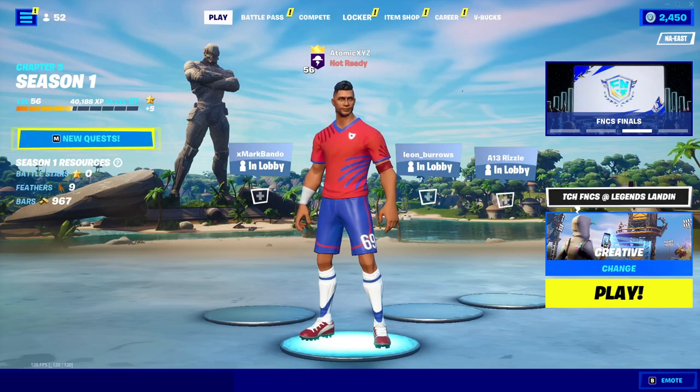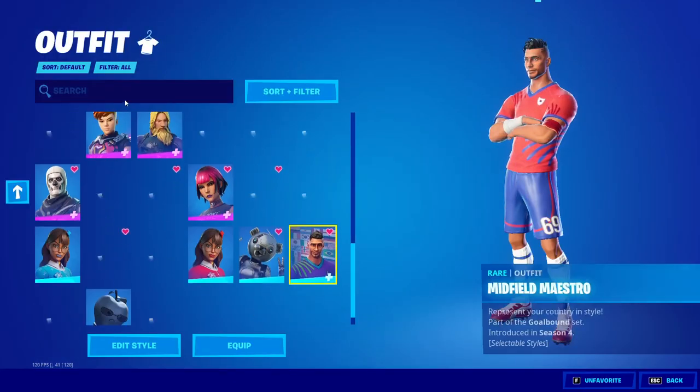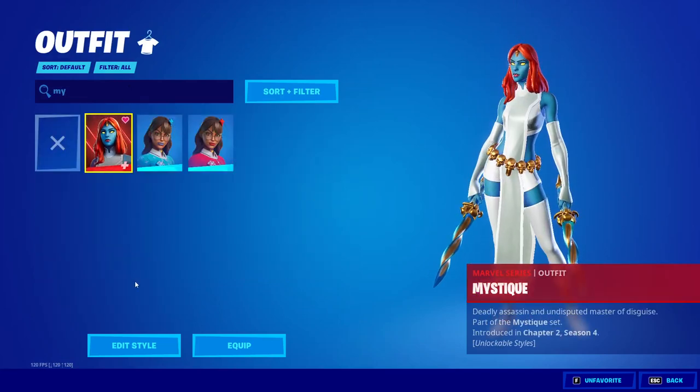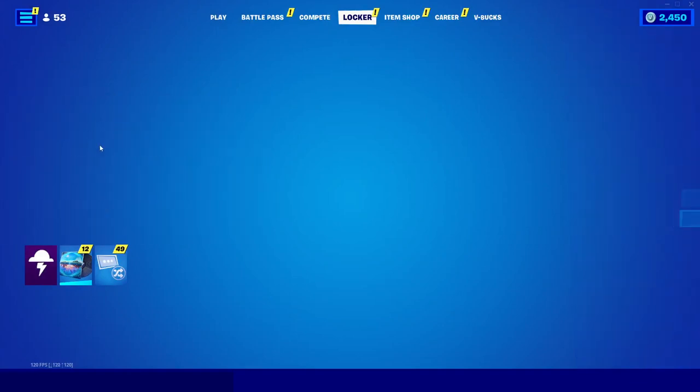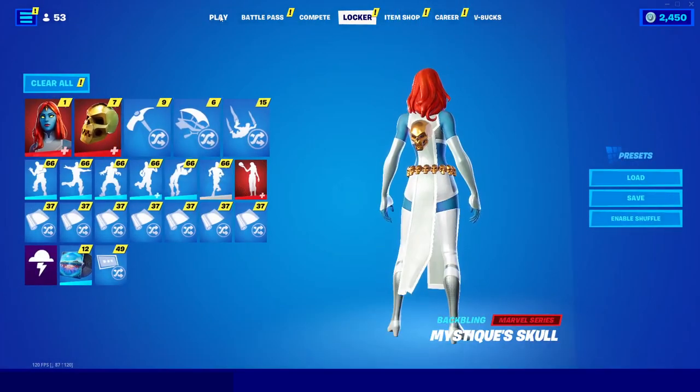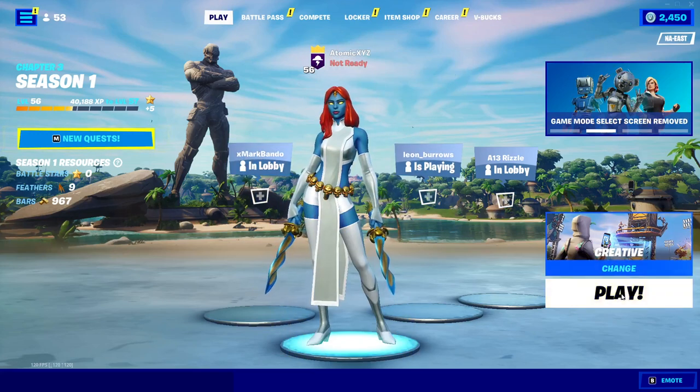The first thing you need to do is go to your locker and you're going to need the Mystique skin, which is from chapter 4 I believe. Just equip that skin and then you're going to need the back bling which should be this back bling right here. Once you get that back bling and skin you can load into creative.